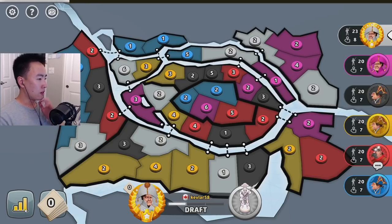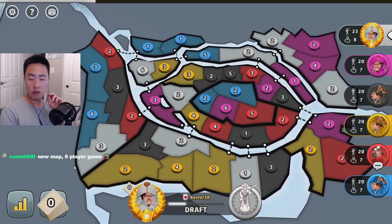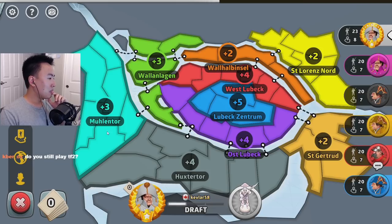Let's take a look at the board. What an interesting setup — look at these continents. You've got Lubeck-Zentrum, the center, West Lubeck which is on the top, Auslubeck, St. Gertrude, Huxtertor, Molentor, Wallenlegen, and St. Lorenz Nord.